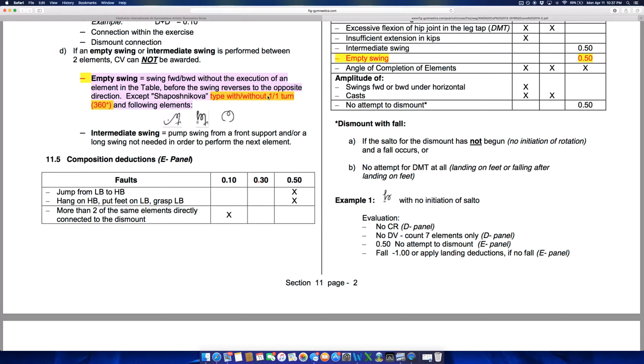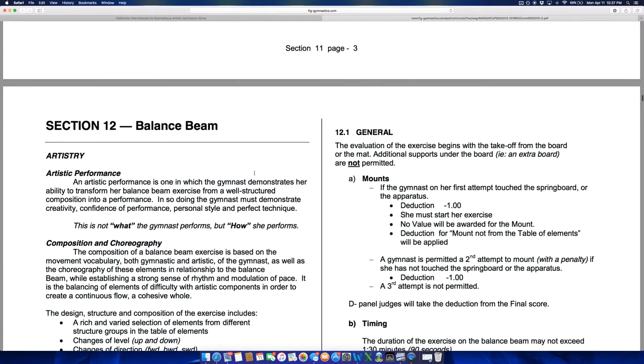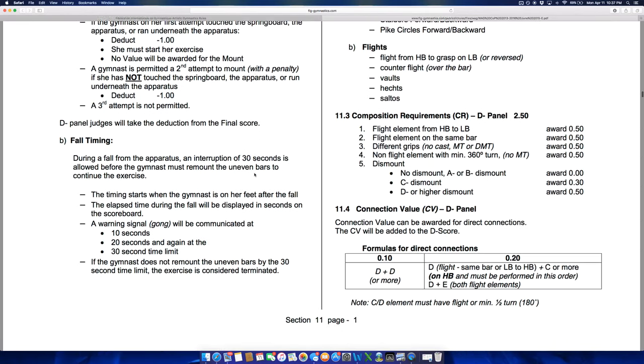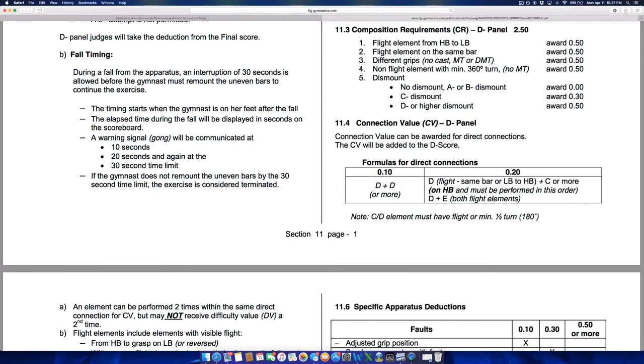Having just watched the 2016 Pacific Alliance Championships, I think Simone Biles' routine actually violates this rule — if you do a Shaposhnikova and do not immediately connect it into another skill, it looks like they take a deduction for an empty swing. You can't simply swing backwards and then do a cast handstand. The Chinese style of routines was also hurt — they used to get two-tenths for doing two E skills in a row, including those inverted giant pirouetting skills, but now that only gets one-tenth because it doesn't involve two flight elements.